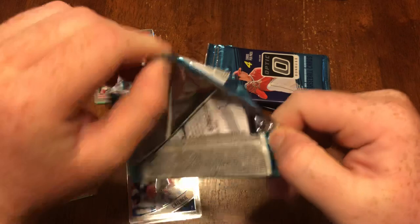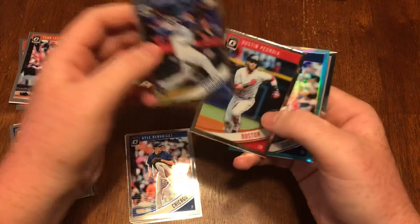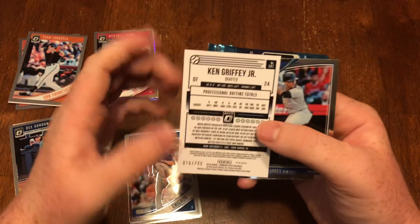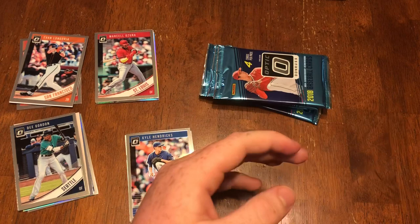I'm really hoping those are actually four autographs and those backward cards aren't just regular cards. Anthony Rizzo, Dustin Pedroia — this box has been pretty nice. Ken Griffey Jr. numbered to 299 — pretty clean card, Mariners colors too — and a Gleyber Torres rookie.